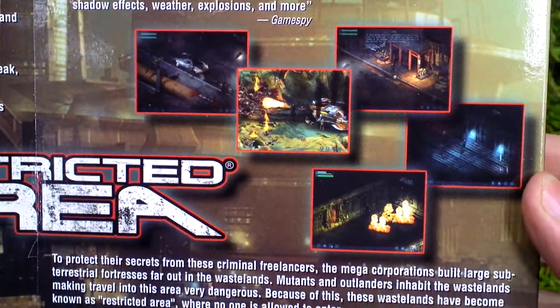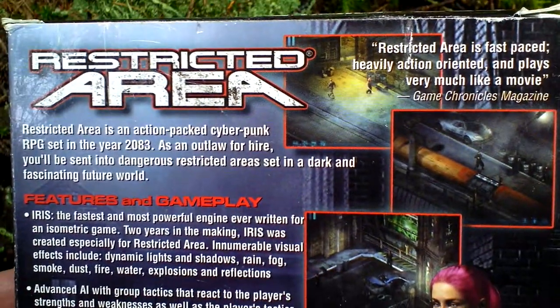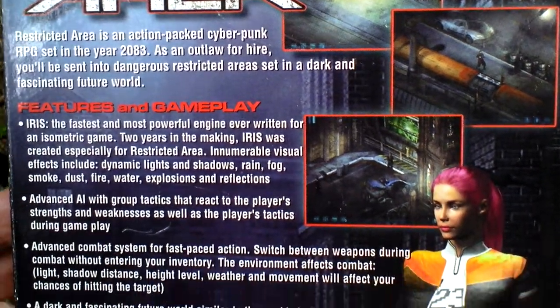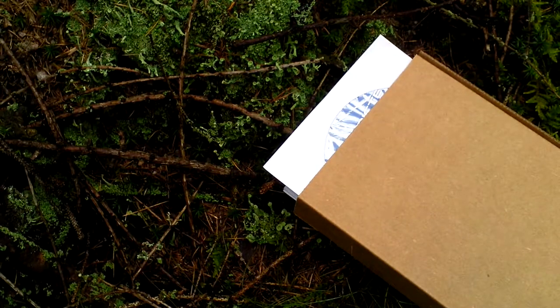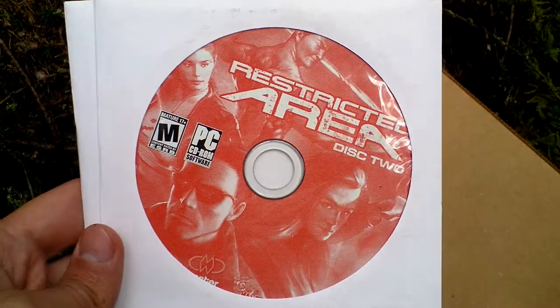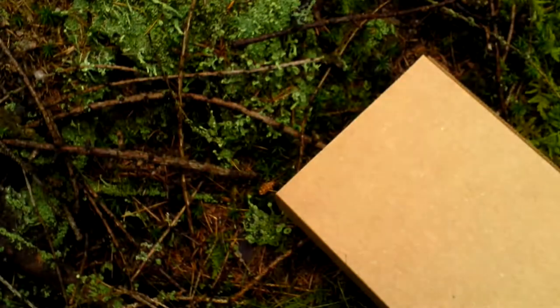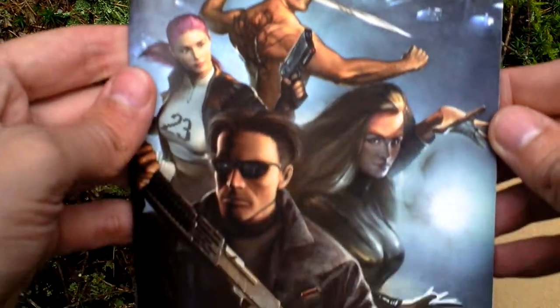Here's some more. Let's turn the box around and see the back side for some more text and pictures from the game. Now let's open the box and see what is inside. Of course there is the game itself — it comes on three CDs: disc 1, disc 2, disc 3. And then there is the game manual called the user's guide.